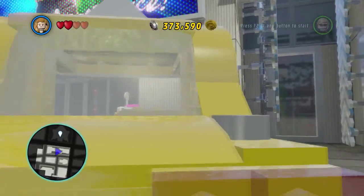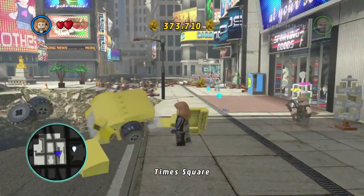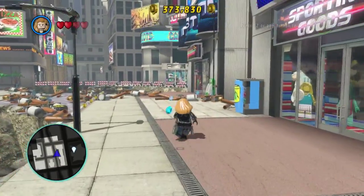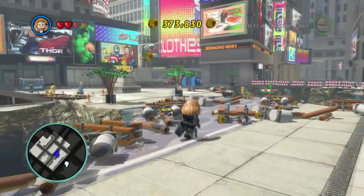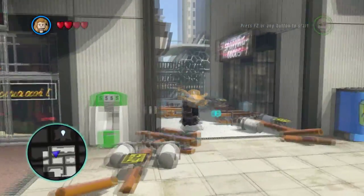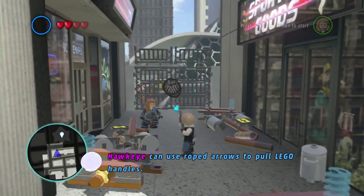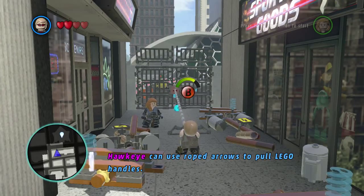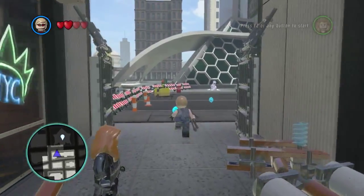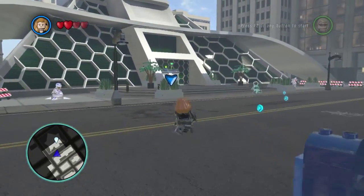Thank goodness you don't take fall damage. I want that — give me that. Now I can get all this stuff. Alright, now we gotta go this way — let's go. I can use rip arrows, so apparently Hawkeye can do everything. That's news to me. Hawkeye apparently can't fight hand to hand. That's gonna be annoying.